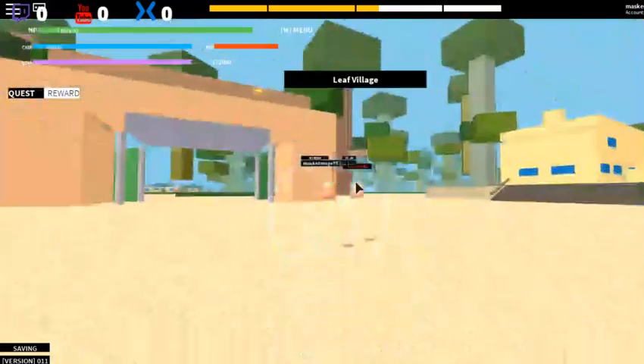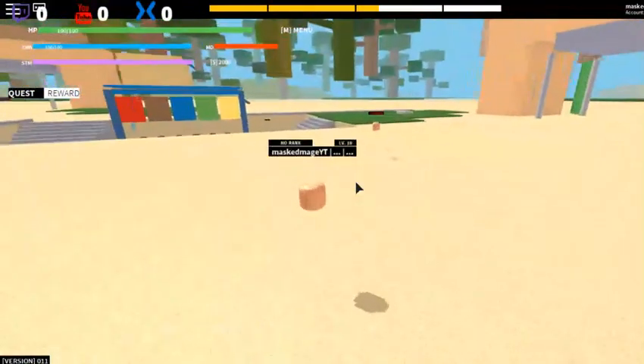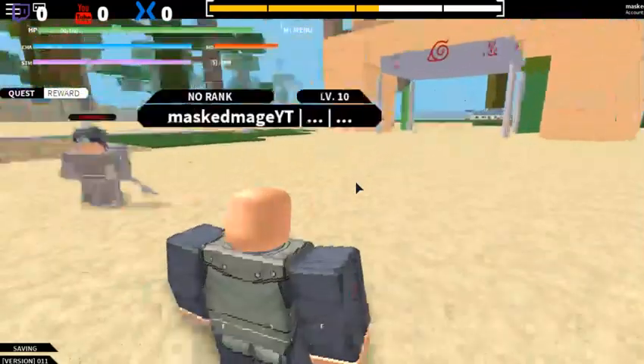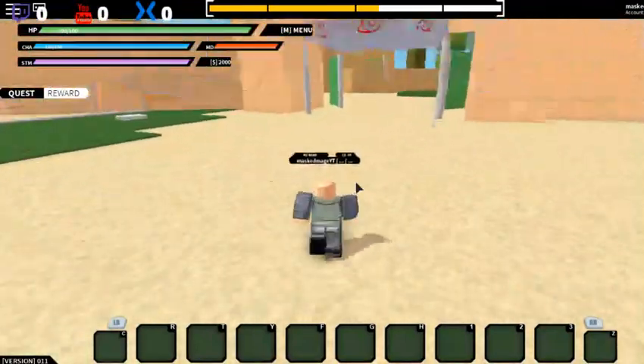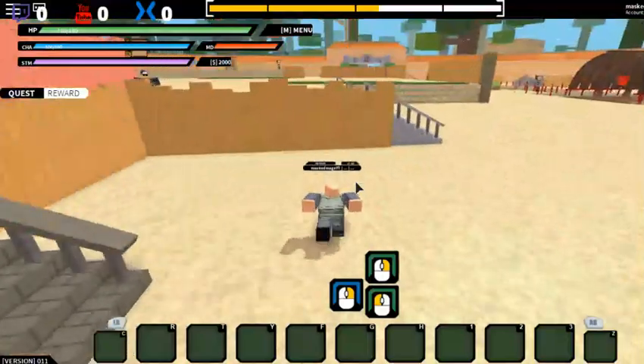I went ahead and loaded in here — I'm in Leaf Village. If you want to get a quest, all you got to do is talk to an NPC. This one wants to go to ranked matches, so I'm not going to do that.